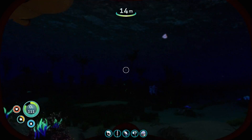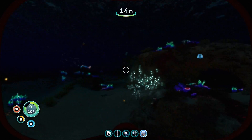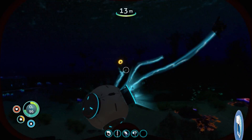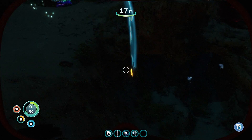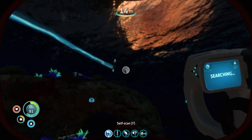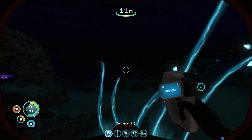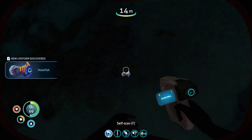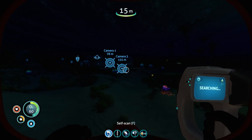Now we need to find some critters — where are you? This would be a great spot right here — just let it go, catch some or don't, I'll catch what I want to catch. Also have to grab a stasis rifle — we got the recipe, doesn't look too complicated to craft. Boomerang fish, get back here! These things have gone everywhere. A stasis gun will be really good because it stops them from moving around.